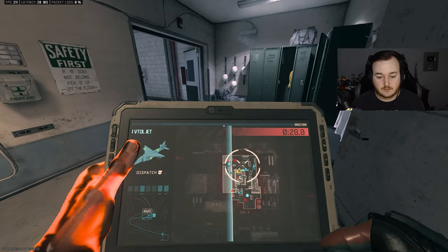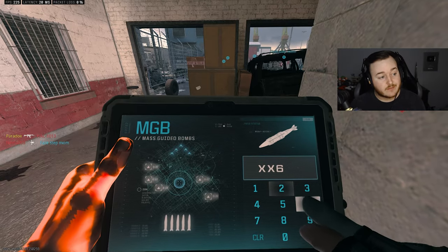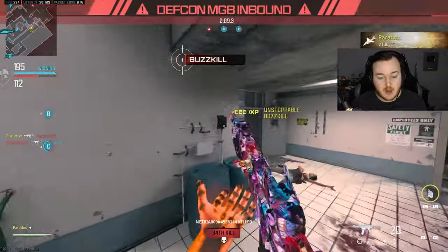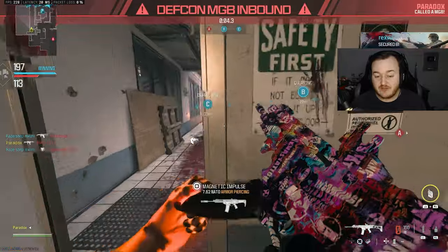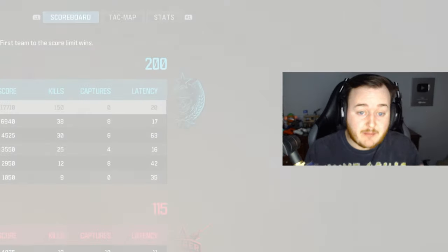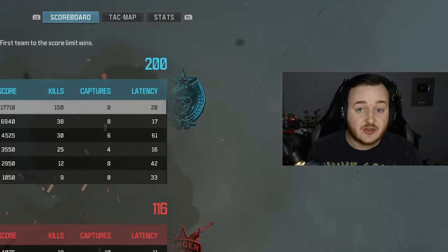Let's go ahead and call this VTOL in over at C and call this nuking. Back-to-back master class gameplays with the MTZ. If you're not using the MTZ after its buff and you're not using this build, I honestly don't know what to tell you. We dropped 150 kills — a back-to-back 150-plus kill game, a back-to-back triple nuke with this weapon. Use it now — I'm telling y'all, you've got to use it.